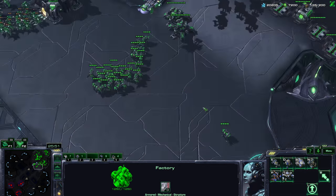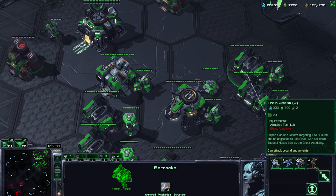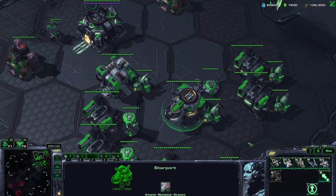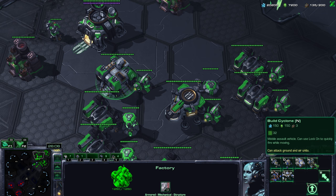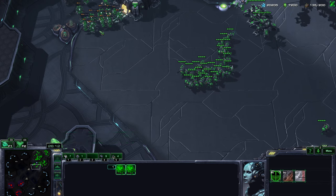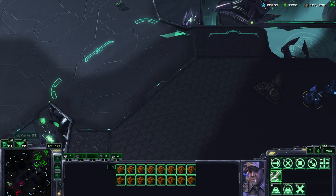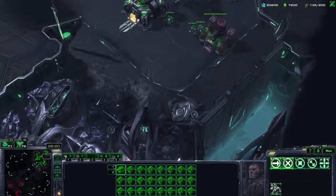One more detail: some units are spellcasters. For Terrans we have ghosts, the Reaper which can throw a KD8 charge (which counts as a spell), the Raven, the Battlecruiser with its Yamato Cannon, and the Cyclone and widow mine. Spells ignore armor, which is why spell units tend to be very good against units with a lot of armor, such as Ultralisks for example.